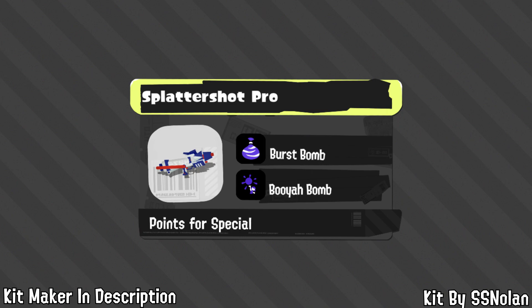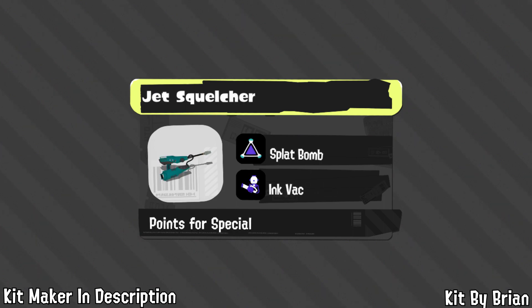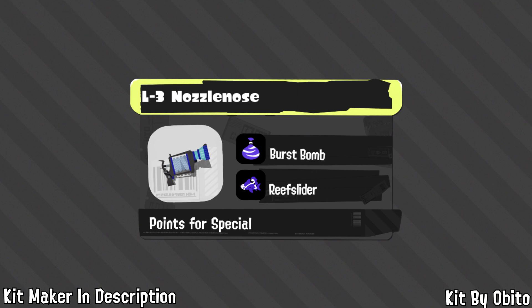If you've played end-game Splatoon 2 meta, this kit is self-explanatory — you become a tank with the ability to kill faster than any other shooter. For the .96 Gal, that SRP2 dude picked Wall so you can fight more confidently, helping with the .96's horrid RNG, and Missiles which combo exceptionally well. For Jet Squelcher, while Burst Bomb and Missiles was a close second, Brian leaned toward Splat Bomb and Ink Vacuum as it better sets up winning situations and fits Jet Squelcher's role.